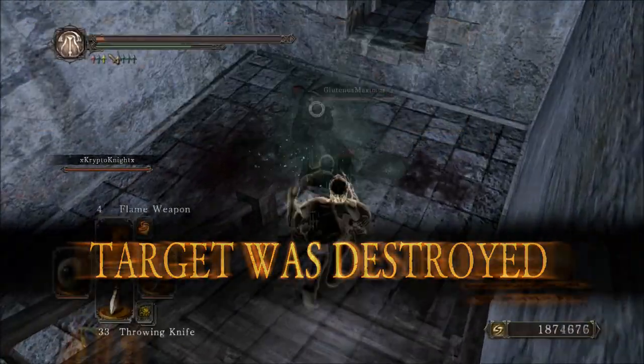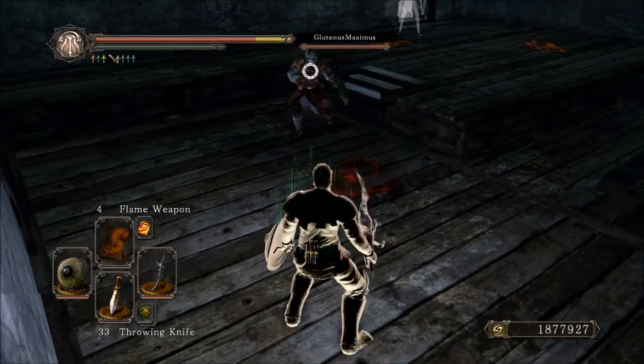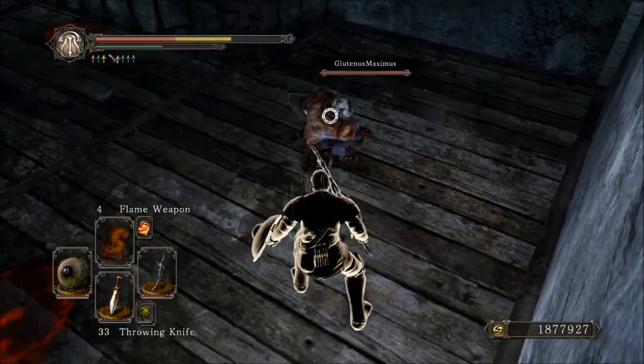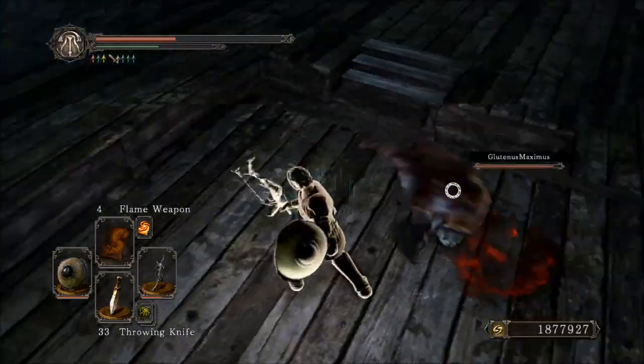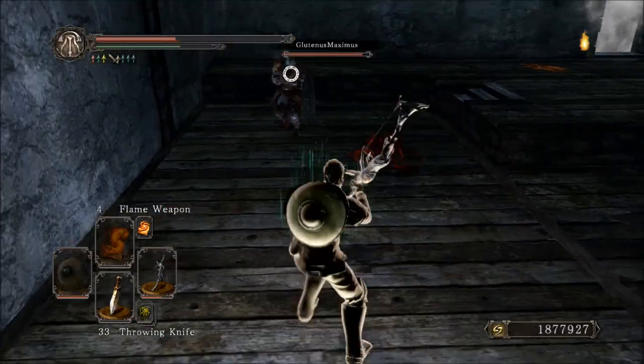The counter damage on this weapon is 110 — not 210. The poise damage on this weapon is 10 per hit, and the weight is 2 units. So that is pretty decent — it's a curved sword, so it's exactly what you would expect in that respect.